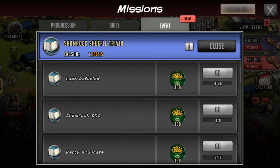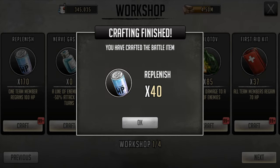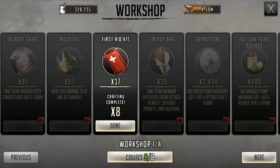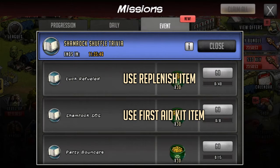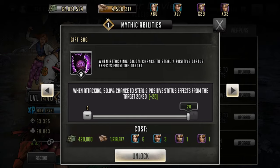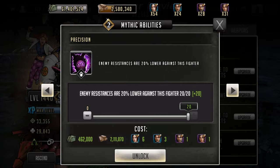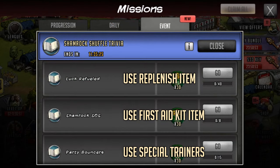We have got three missions to complete and they're pretty straightforward. Luck Refueled is using basic replenish — the blue replenish that you can get in your workshops. You just go on to any stage and use some replenish. You need to do 40. The next one is called Shamrock SOS and this is using the item called First Aid Kit — you just have to use this eight times. The next one is called Party Bouncers and you have to use any mythic specialized trainer — things like Ulysses and Liliths, and also Maddox and Madelines. You have to use 15.